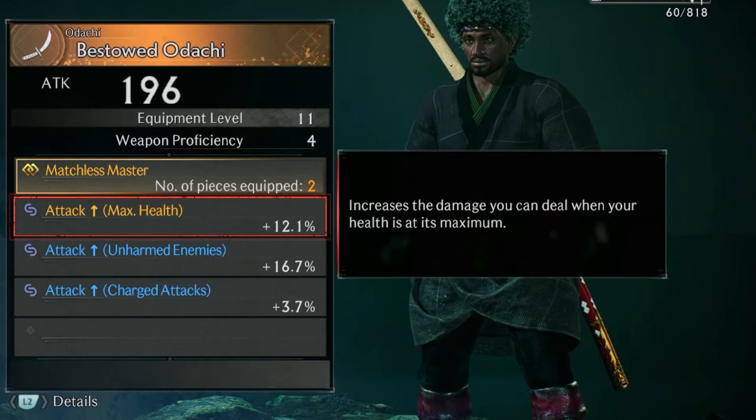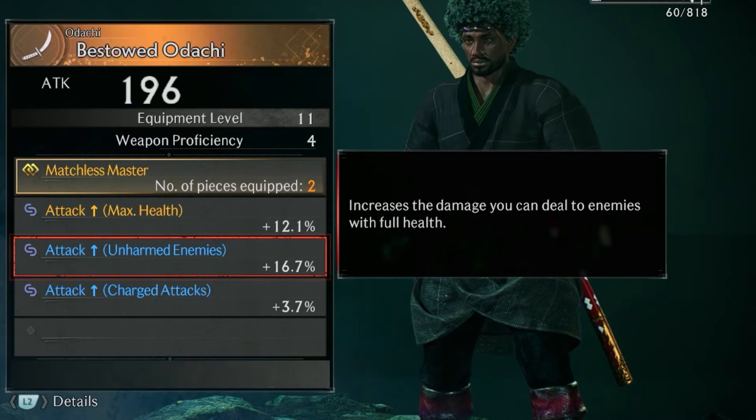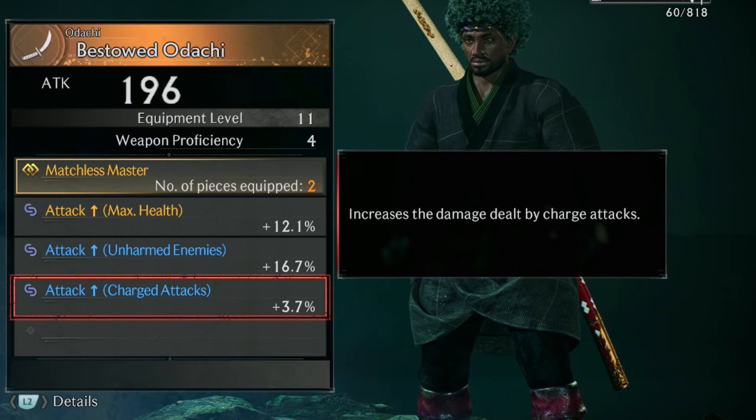It also has Attack Plus, which increases the damage you can deal when your health is at its maximum. Attacked Unarmed Enemies increases the damage you can deal to enemies with full health, and Attacked Charged Attacks increases the damage on charged attacks.